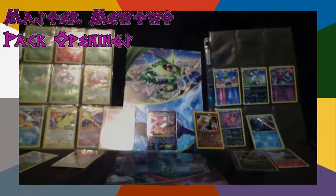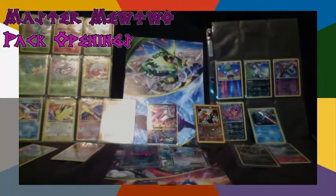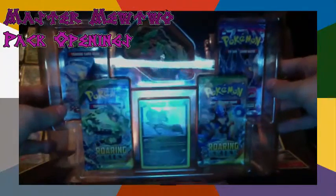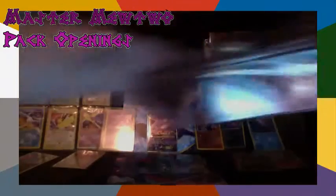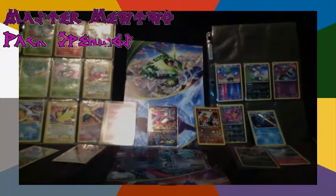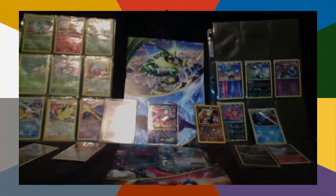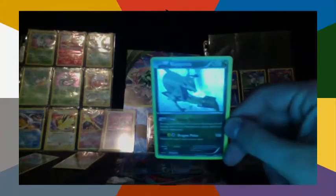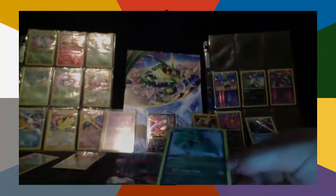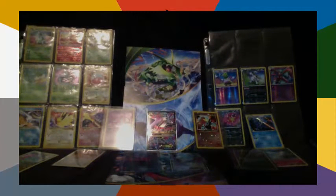There we go — it opens up properly. There it is; the figure stands out really well in the light. Let's get the card out of there. Apparently this is a crappy Rayquaza because of the Ozone Wall and the attack Dragon Pulse — you're discarding your own deck. It'd be good for a burning deck like Night March, but beyond that it's pretty useless.